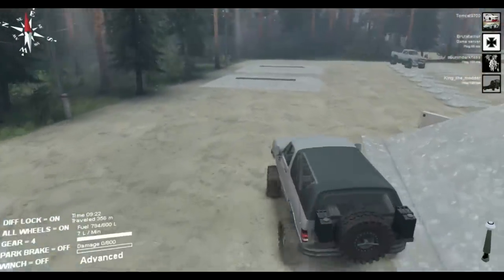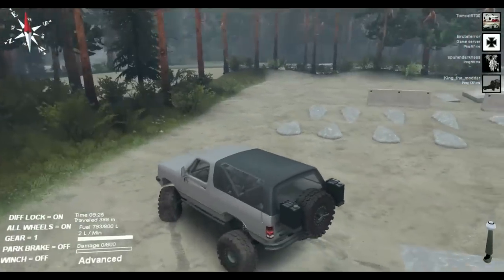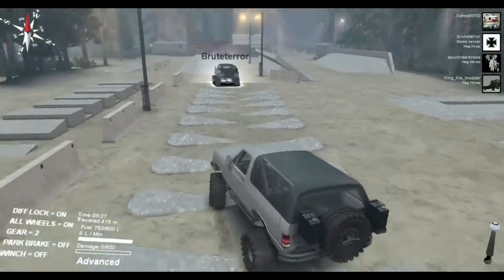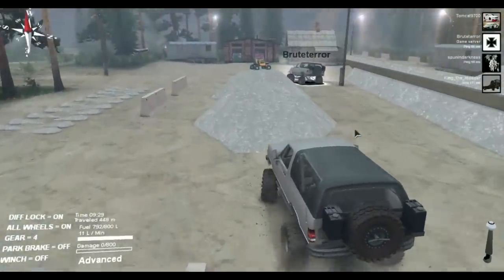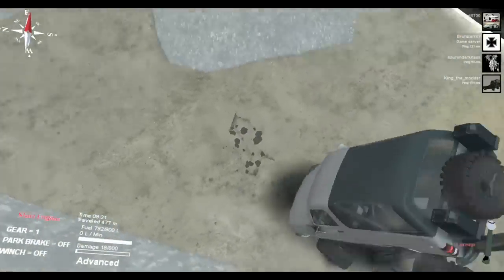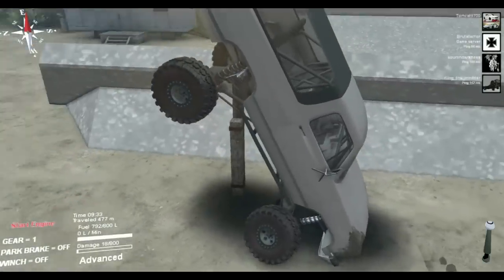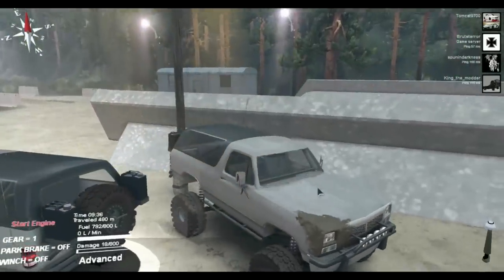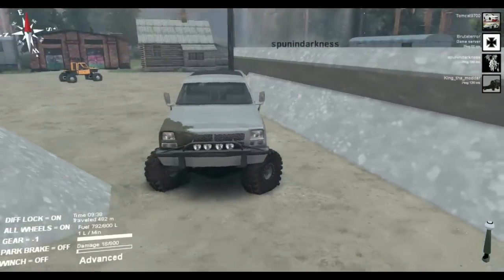The Ram Charger shows off its full trophy truck suspension, launching dramatically over terrain. 'Whoa, holy shit — you can launch, go go go!' One player ends up in a bad position. 'Oh my god, I'm slightly in a bad position here — hold on, I gotta get a screenshot of that. Oh crap, it's rolling!' Another confirms they got a picture of it.